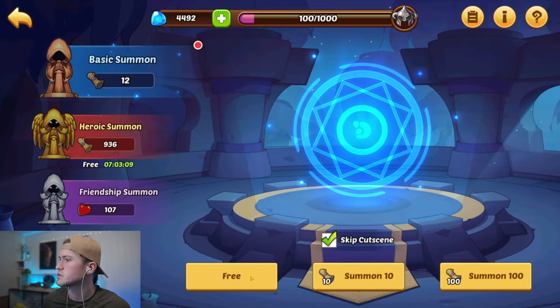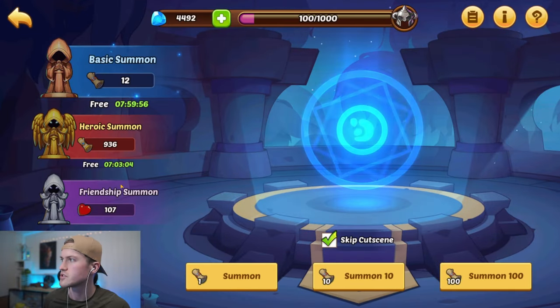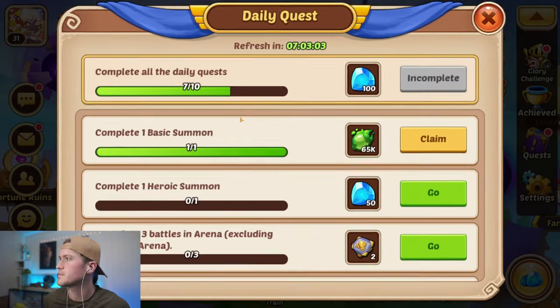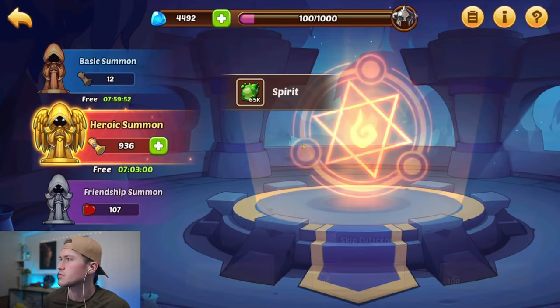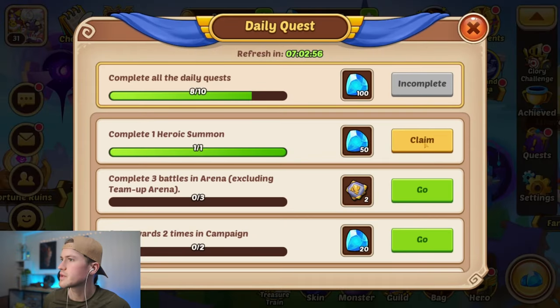Complete one basic summon — we have a free summon, that's a two-star, which will just be destroyed in the altar. We claim that. Then complete one heroic summon. We don't have a free one but we're still going to do one. We claim that as well.